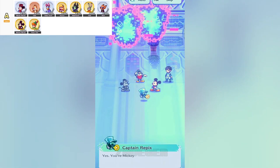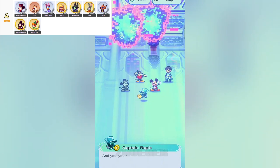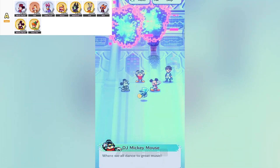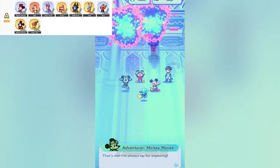Whether you're looking for a solid healer like Minnie, a heavy-hitting princess like Aurora, or a cunning tactician like Nick, the A-tier characters have got you covered. Make sure to experiment with these characters, find the best combos, and see which ones fit your playstyle best. You'll be surprised how much impact a well-built A-tier character can have in battle.